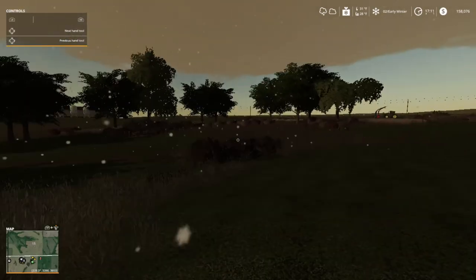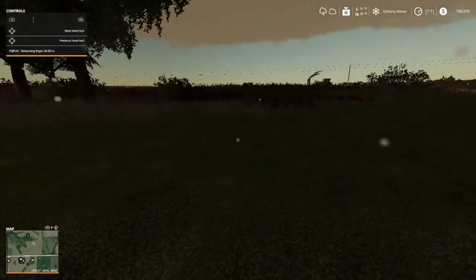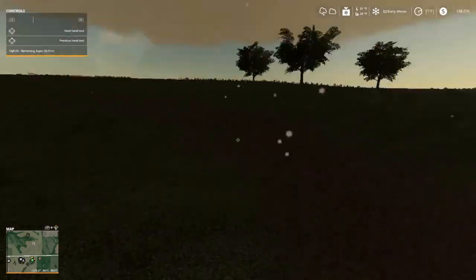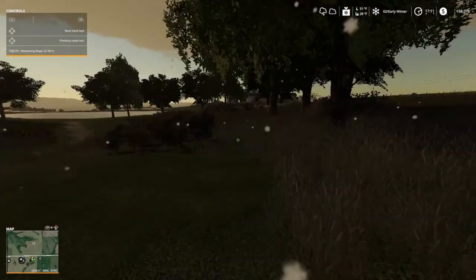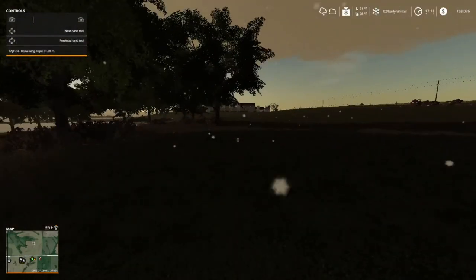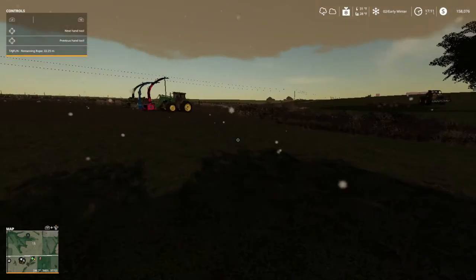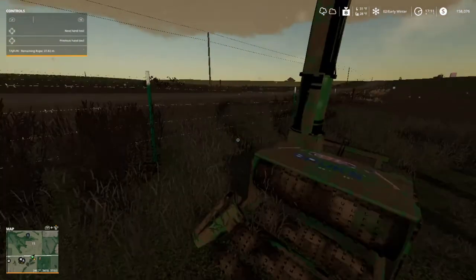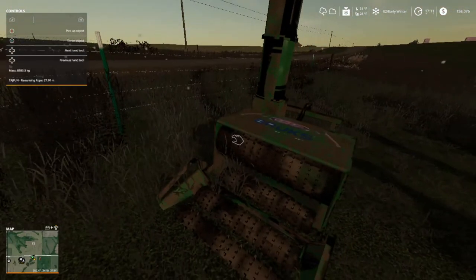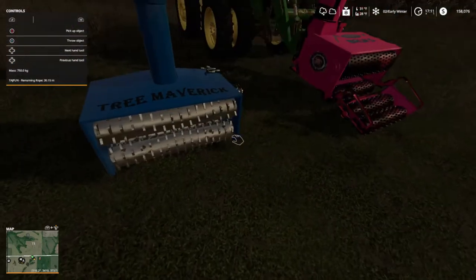Been having a hard time getting them to go. The little ones you have to cut the top out of, then save the game, come back, and they'll pop up like that. But over here, this is our old one — it's filled with wood chips. This is our tree maverick.